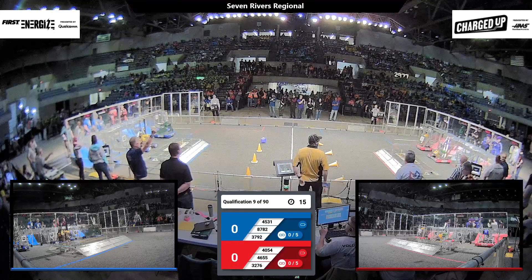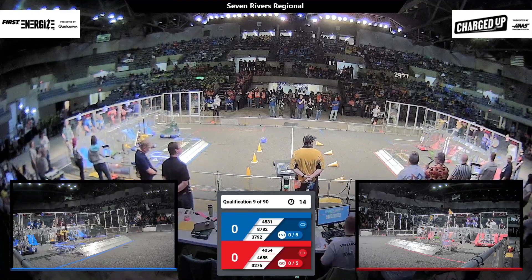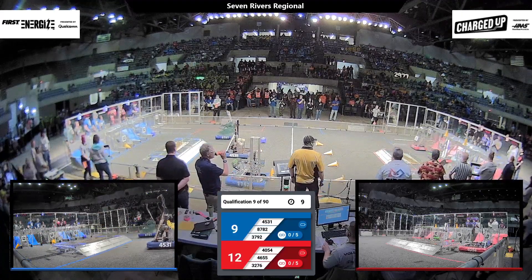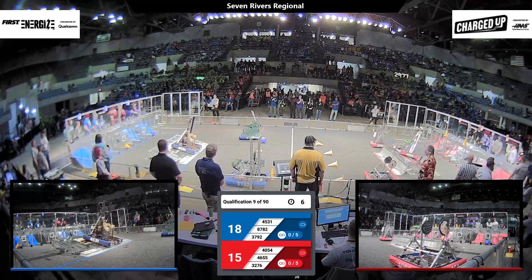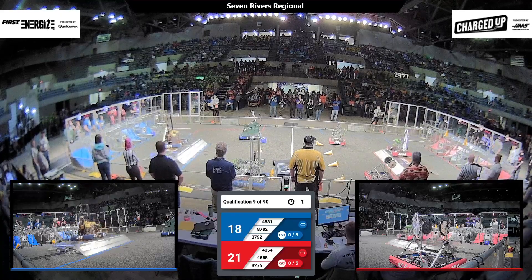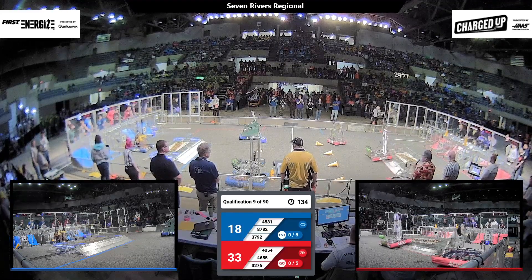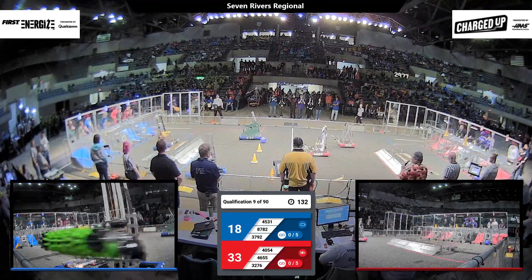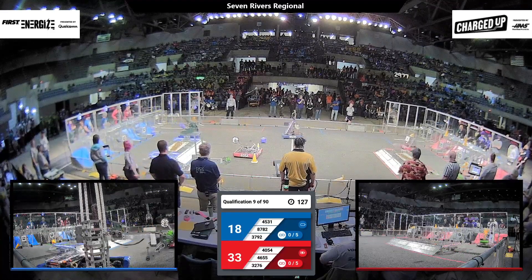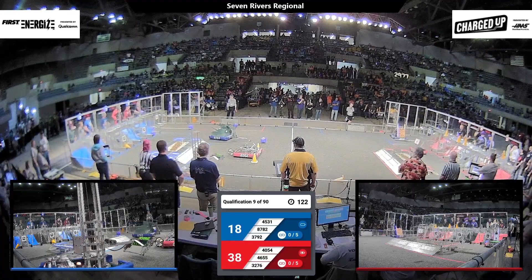Match number nine here at Seventh River — three two one go. All three blue robots moving, all three red robots as well. We're in autonomous. We've got a red and a blue robot up on the charging station. The red one gets balanced and engaged; the blue one was not able to engage, so early advantage to the red alliance as we enter tele-operator mode with drivers in control.